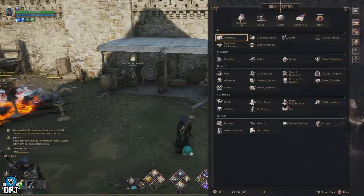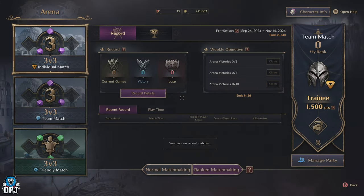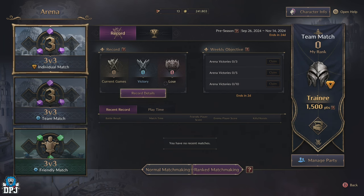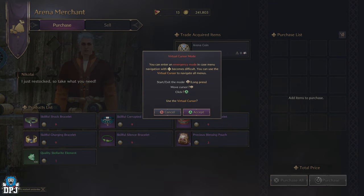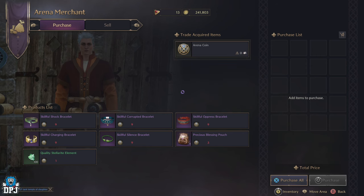Another weekly activity is the game's 3v3 PvP arena mode, which unlocks at level 50. Entering the arena mode, you can earn up to 6 arena coins per week, but you must be successful in those 3v3 PvP games. With those coins you can purchase items from the arena merchants. Stacking 9 arena coins over 2 weeks means you can purchase yourself an epic item.